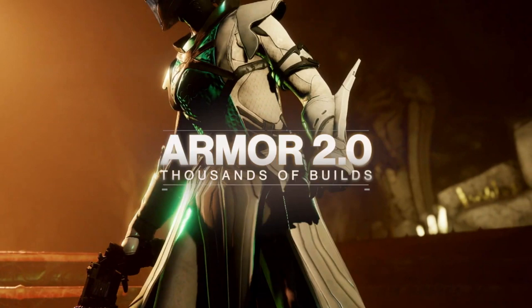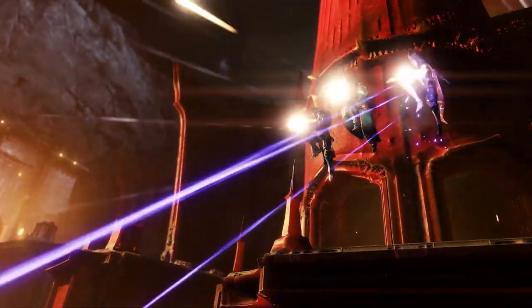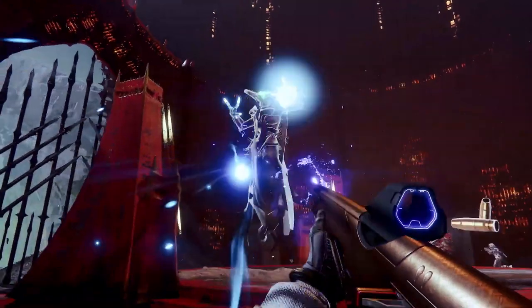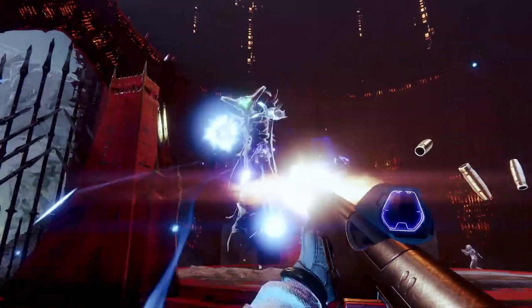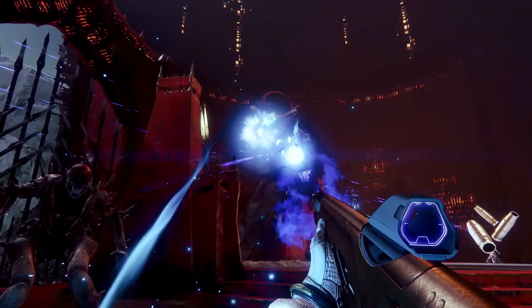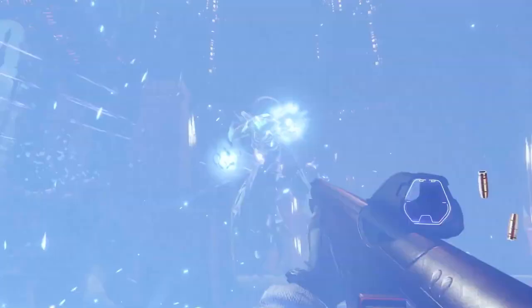Then we have a new strike. This auto rifle shooting right here is pretty interesting — I think this is one of the new raid weapons with its own unique aesthetic, and we haven't really seen a lot of other guns like this. From the information that came out of data packs, there was a lot of raid loot detailed in the collections, and a lot of that raid loot had looks — at least according to the weapon icons — like this.